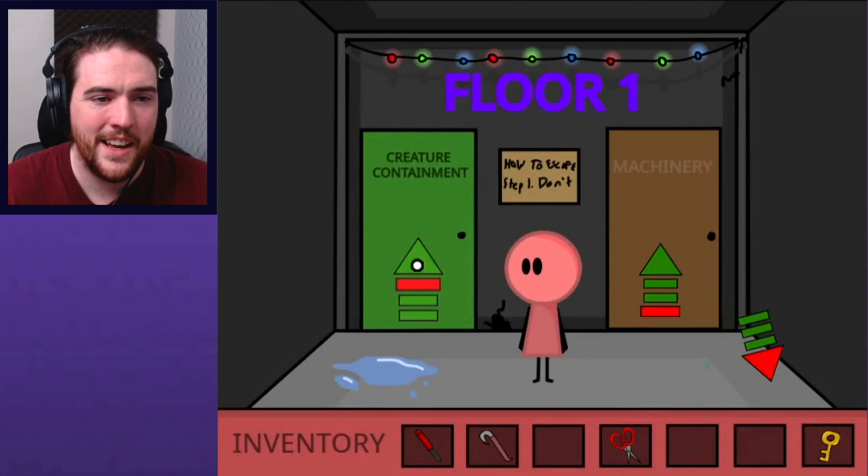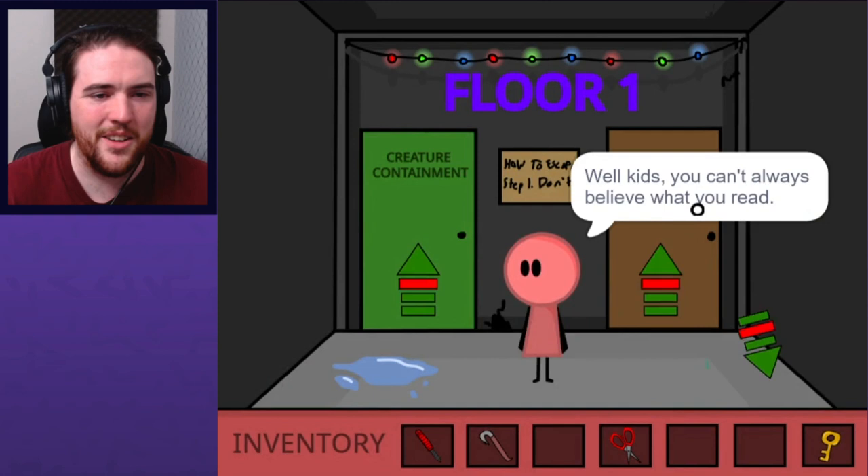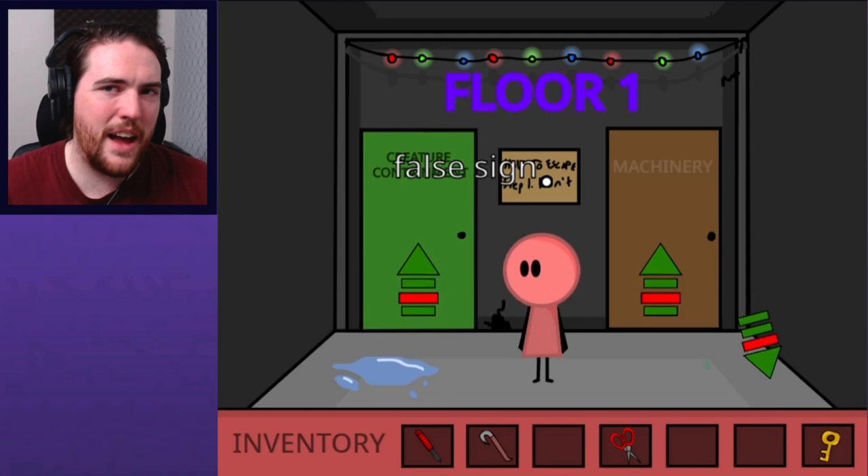Someone's having fun with their double negatives. "How to escape... Step one: Don't." You can't always believe what you read — that sequence will never result in escaping soon. They're lying to you. Careful — I don't want to get my invisible shoes wet. Are they invisible or just black?